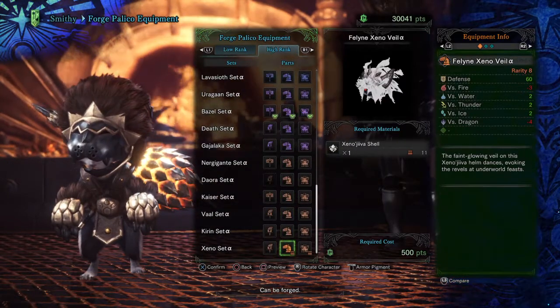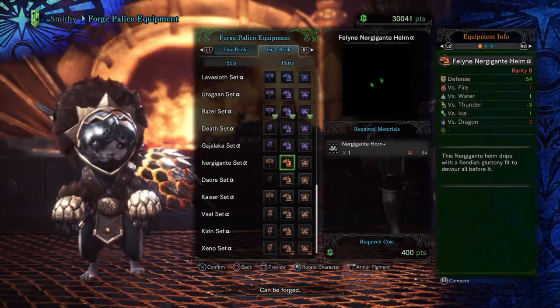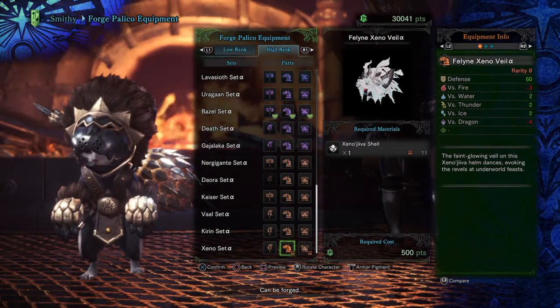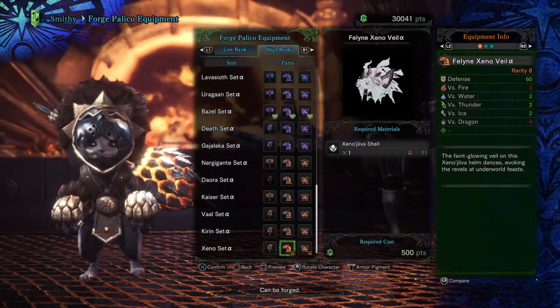If we take a look at the last rarity — rarity 8 — we can see that all the Elder Dragons have 56, and Nerg is at 54. But then Xenojiva is at 60. So based on pure defense, Xenojiva has the highest stat overall.